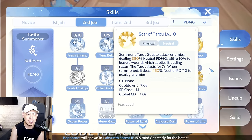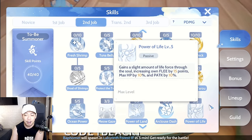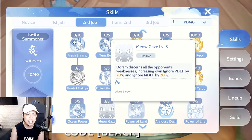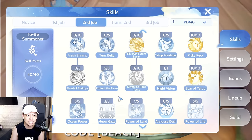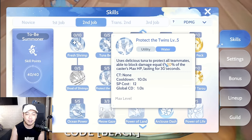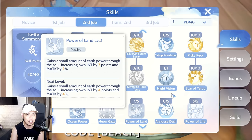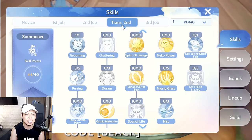Next on our Summoner tree: max Pikipek, Scar of Taru, Power of Life as a passive, Level 5 Ocean Power for physical and magic damage reduction, Level 3 Meow Gaze — very important for ignoring physical defense — Level 5 Protect the Twins, Night Vision, and Level 1 Power of Land for additional INT.